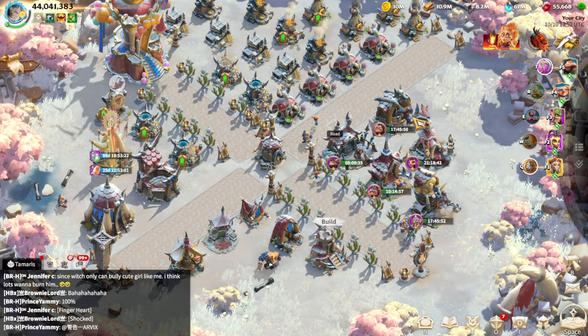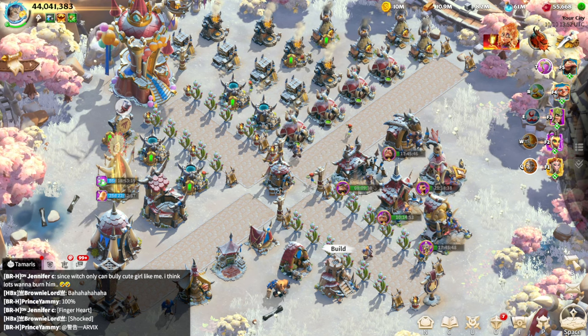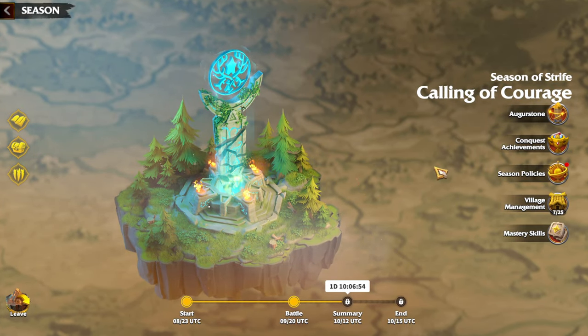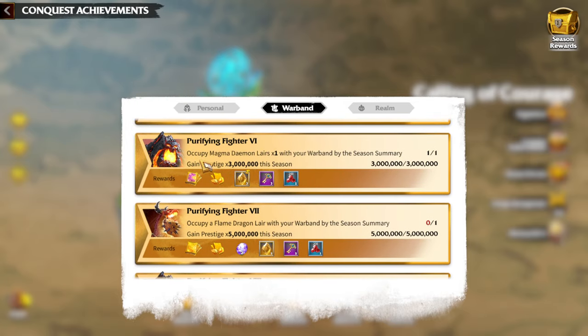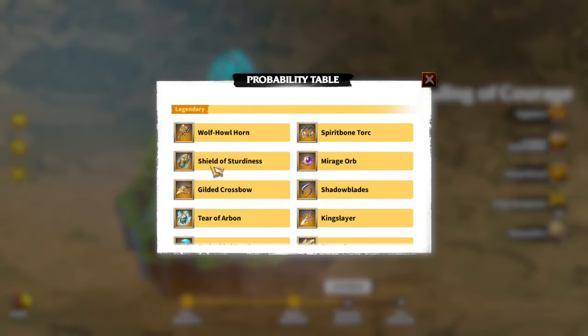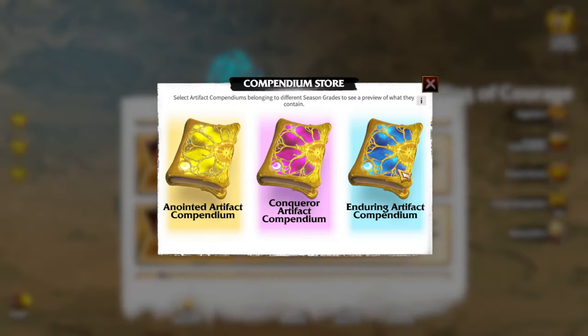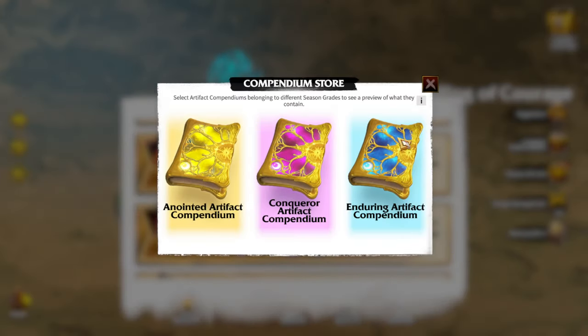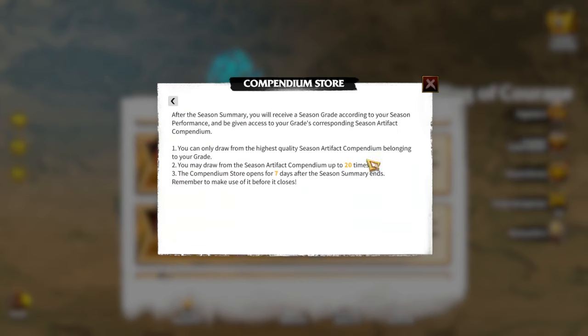For free-to-play players and low spenders, there are three important artifact events: Forge of Light, Riches of the Forest, and Artifact Compendium. In my opinion, the best one is the Artifact Compendium. A couple of days before the season ends, you'll have a chance to open it. Depending on how well your season went — if you took the Magma at the end of the KvK, you get the Conqueror Compendium; if you took the Dragon, the hardest behemoth, you get the Anointed Compendium; and if you couldn't get the Magma, you get the Enduring Compendium.